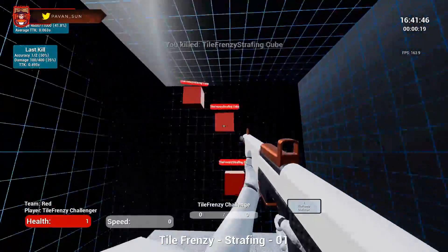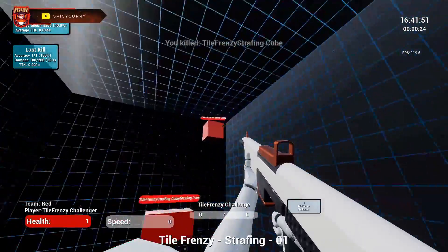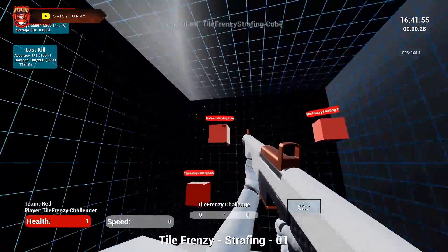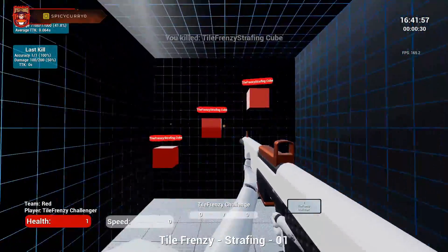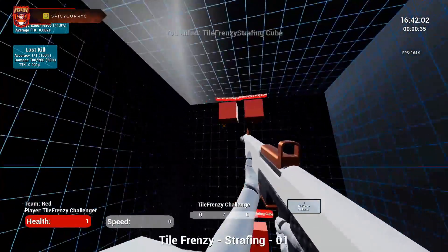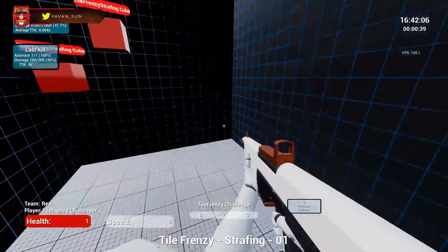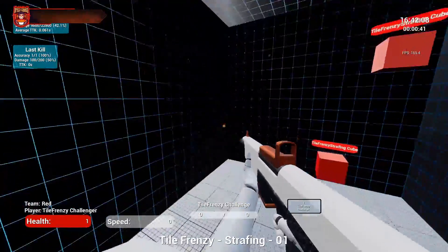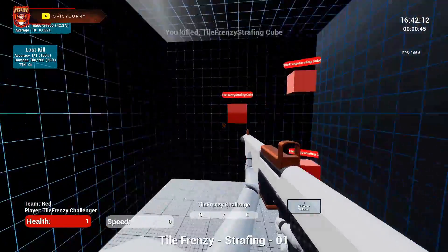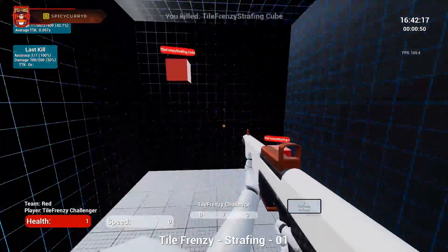The next drill is called Tile Frenzy Strafing-01. As soon as you start it you'll find it's very simple, but it builds on developing good hitscan habits. Focus on flicking as quickly as you can from target to target, as if you were McCree aiming at targets from mid to long range trying to output as much DPS as possible. You can also look at it as using the Wingman in Apex with the same type of movement. Practice this for 5 to 10 minutes, do the challenge mode, and that wraps up this drill.